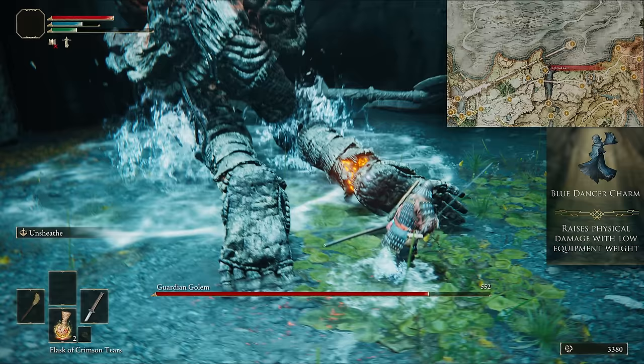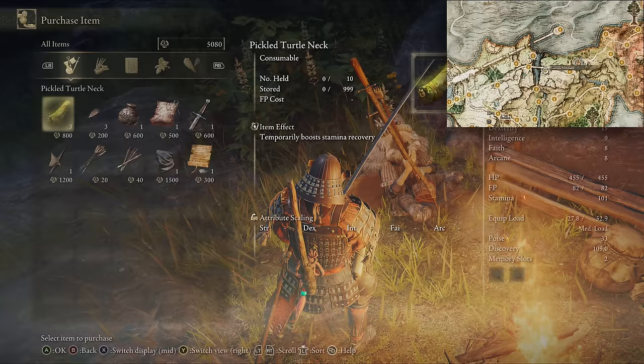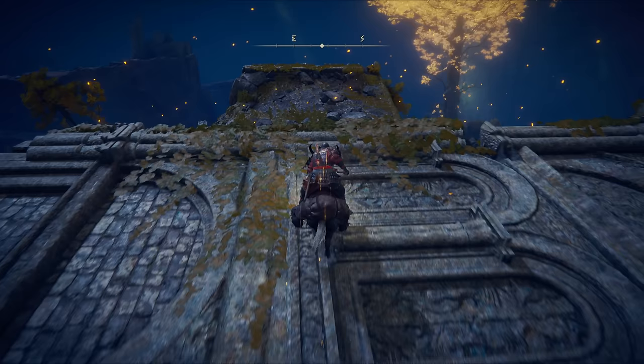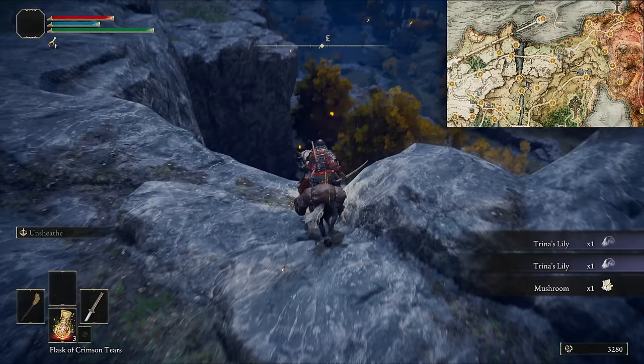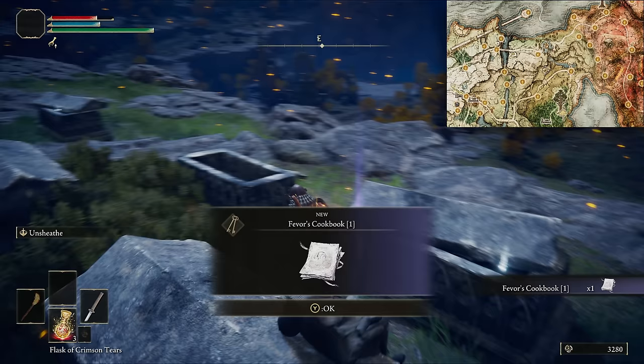The important bit in the camp is the Exalted Flesh. Northeast out of the camp to see our old chump — help him out of the hole then convince him to give you his shard. Light the Saint's Bridge bonfire then jump off the side and ride north to head into the High Road Cave for the Blue Dancer Charm. Then back to Saint's Bridge and across it, grabbing a Smithing Stone on the way. At the merchant, buy the short sword, Crackpot, and all the smithing stones.